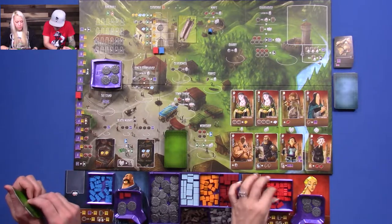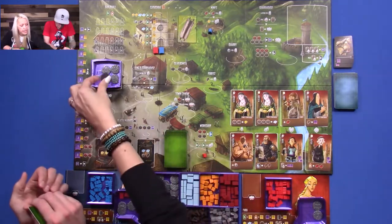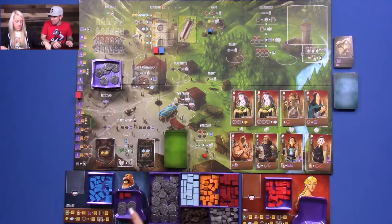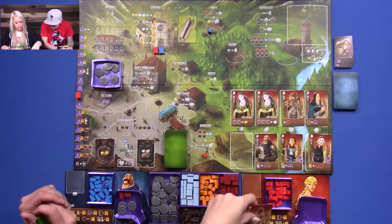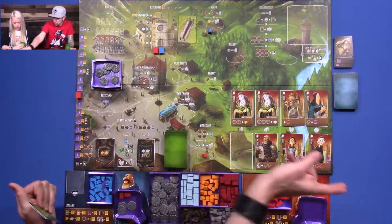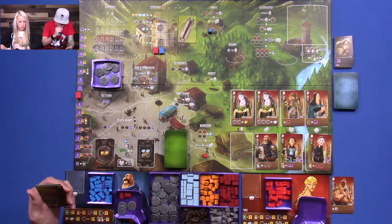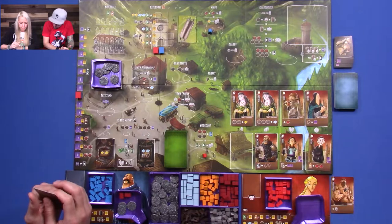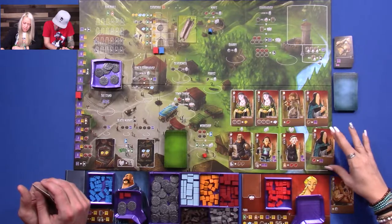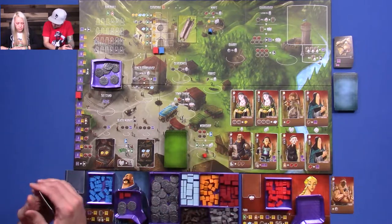My turn — I'm going to go there and give the tax stand two coins. I'm not giving them to you. I'm going to take the stone cutter. Put them over here? Sure. That gives you an extra stone from the quarry. Next we have the King's Storehouse patron. These are apprentices, right? Yes. So I have a quarry apprentice — not to be confused with recruits from when we played Paladins the other day. It's taken me a minute to recover, since we just played that one.